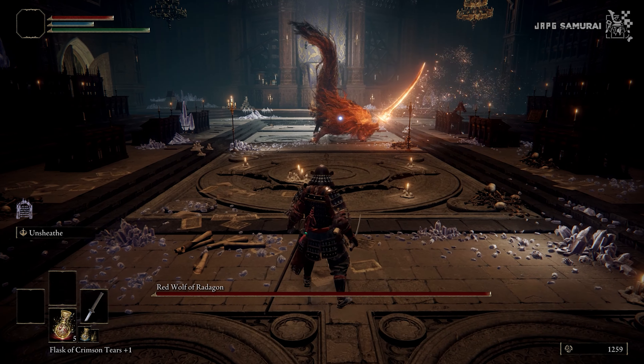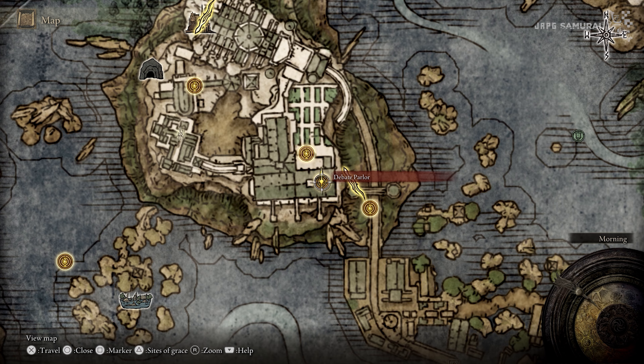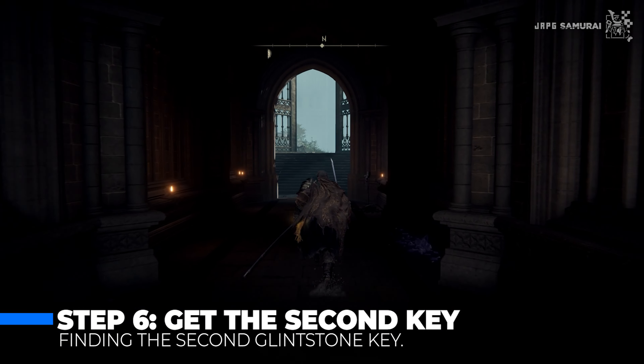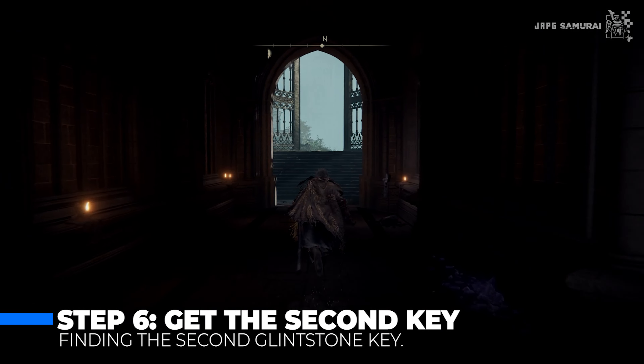Step 4 is accessing Raya Lucaria Academy. Now that we have the key, the next destination is of course Raya Lucaria Academy. What I usually do is teleport to the Lakeside Ruins Side of Grace and access the waygate there, which leads directly to Raya Lucaria's gate.